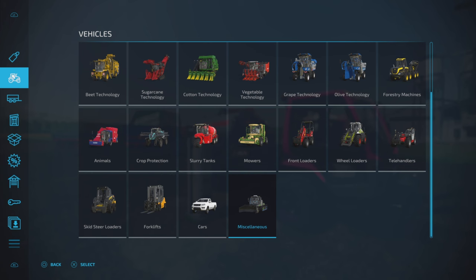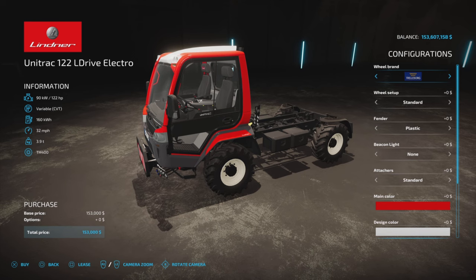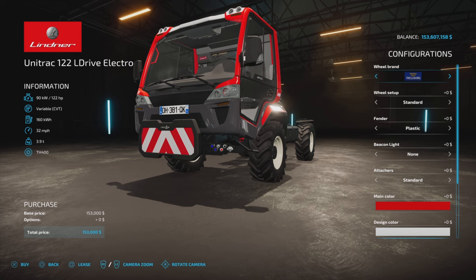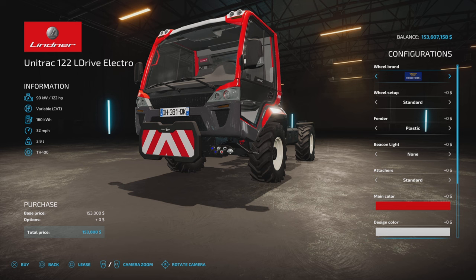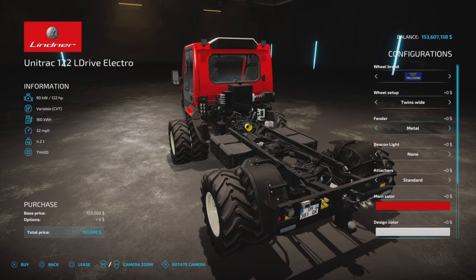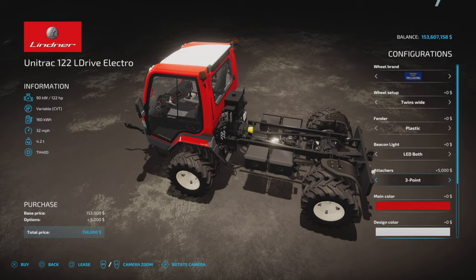Looking at where we'll find the truck — under Vehicles and Miscellaneous. That's where you get the truck itself: $153,000, 122 horsepower or 160 kilowatt battery, CVT transmission, 32 miles per hour top speed. We have some tire options: Trailborg and Midas. Trailborg has twins wide, twins narrow, and standard. Midas has twins and standard. I'd go with Trailborg — it doesn't cost any money. We also have rear fenders in plastic or metal, beacon light options, and LED lights left, right, or both.